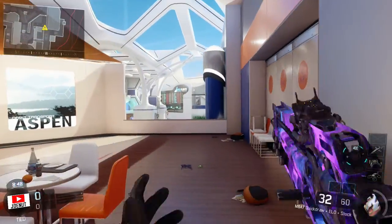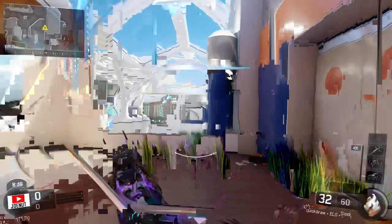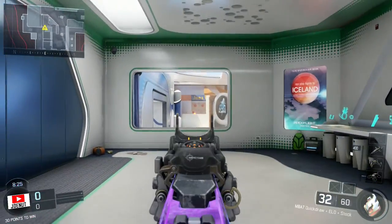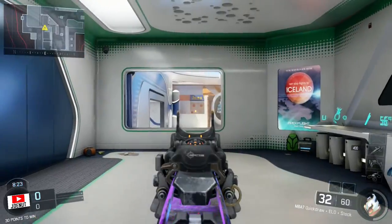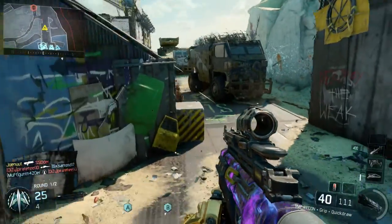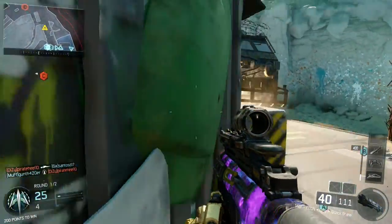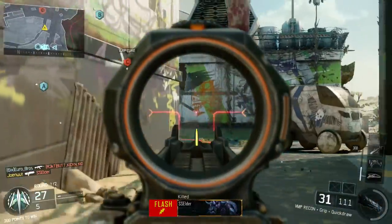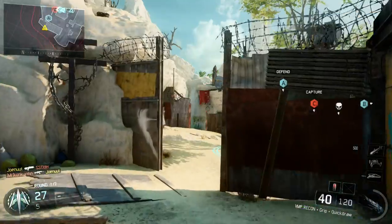Same goes for this side — it doesn't really matter where you stand. This is a really good spot because you don't really even have to go on hardcore, as long as you have the right attachments on your gun. I recommend you make sure you either have a scope, high caliber grip, or a long barrel — basically whatever will make the gun more effective at longer ranges to make the kill easier to get.